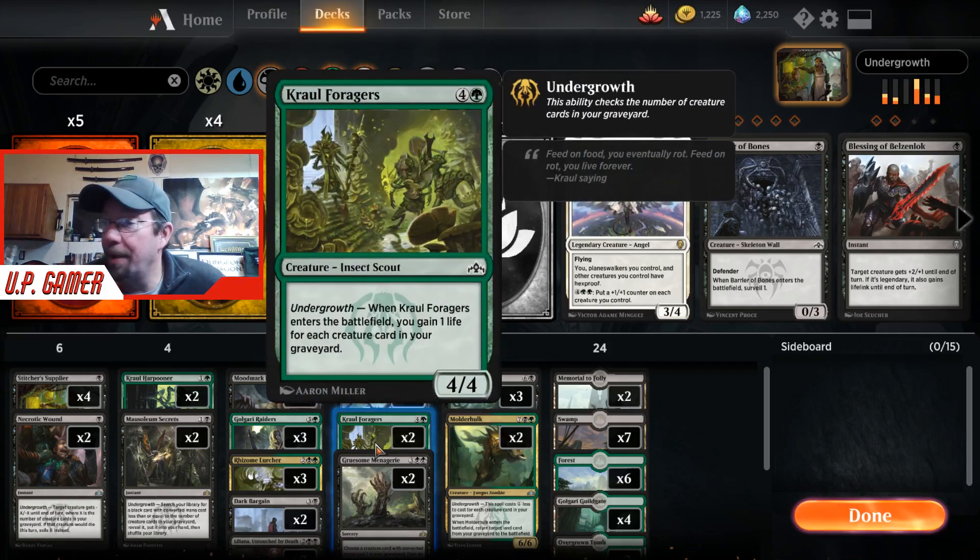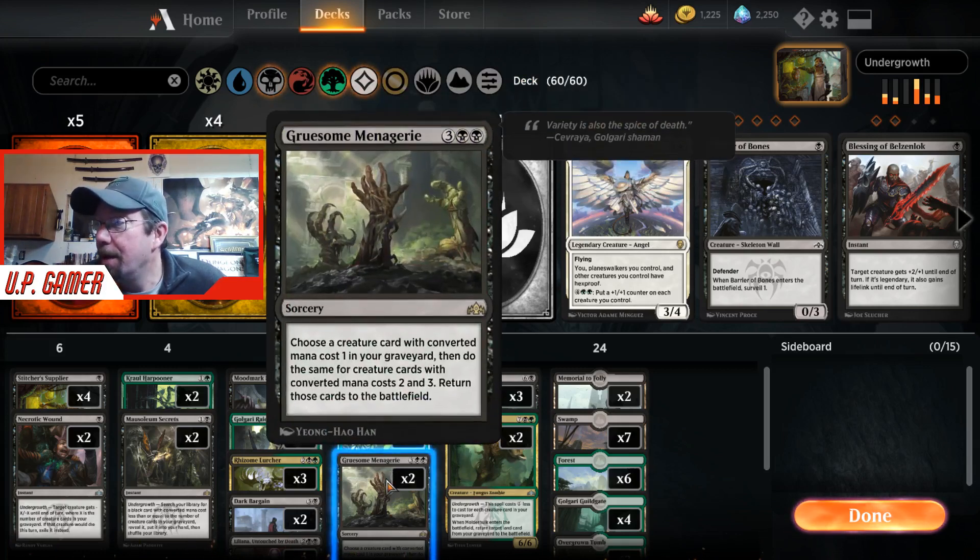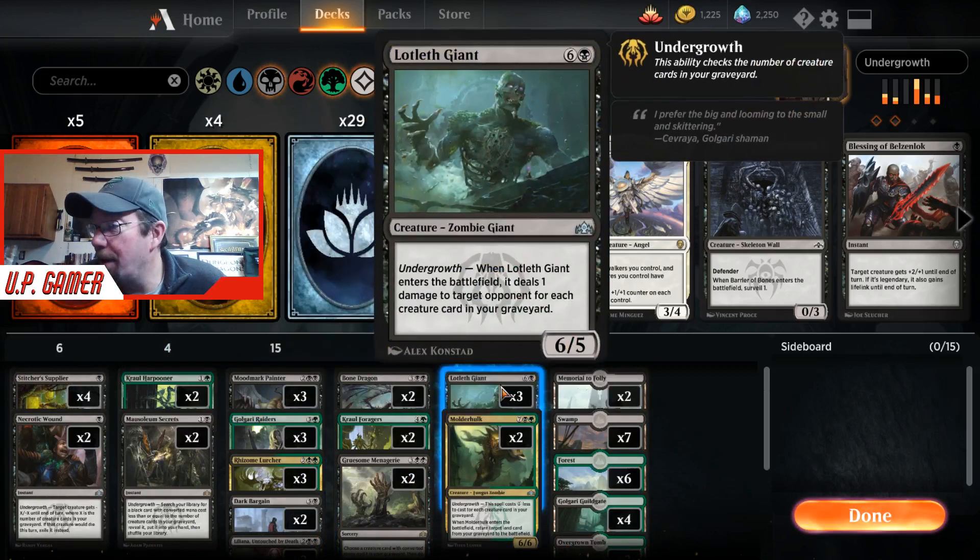Crawl Foragers will give you life gain depending on how many creatures you have in your graveyard. You can also pull creatures back out of your graveyard if you need to. We don't do it very often, but it's nice to have if we can't find a Ritual of Soot or something else to deal with the opponent's creatures.